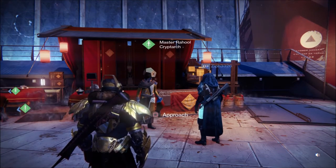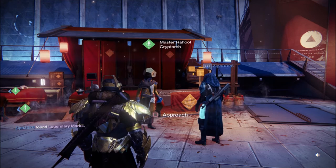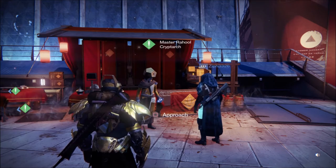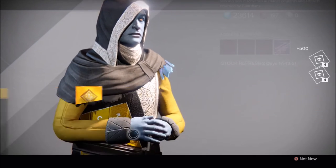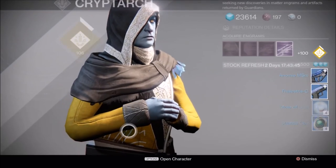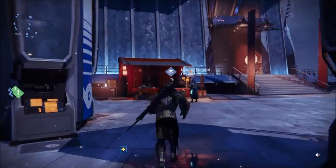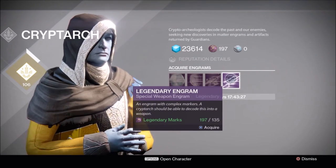Bit of a bonus, guys — the Cryptarch has a package for me as well, and I'm capped out at 200 legendary marks. Lately, because I don't really have anything to purchase, I've been buying a legendary engram to try and get a nice roll on a Thousand Yard Stare, because I currently just don't like mine. Let's open up the package — nothing to talk about. Maybe there's something in the postmaster. Nope, nothing to brag about. Now again, I'm trying to get a Thousand Yard Stare with a nice roll. Wish me luck.